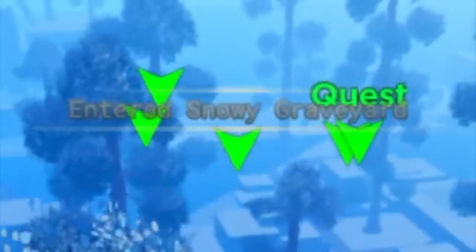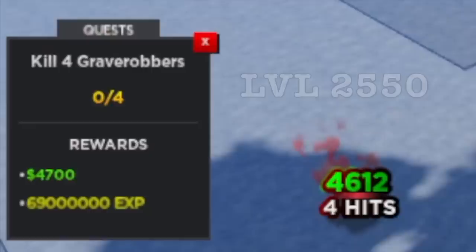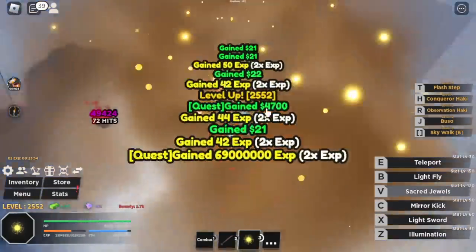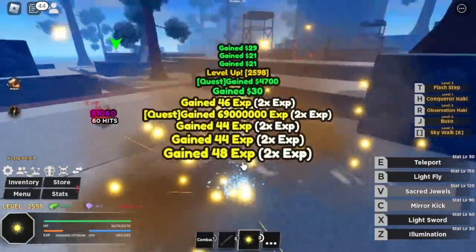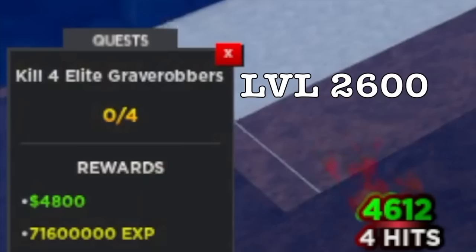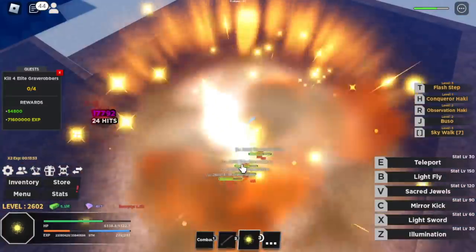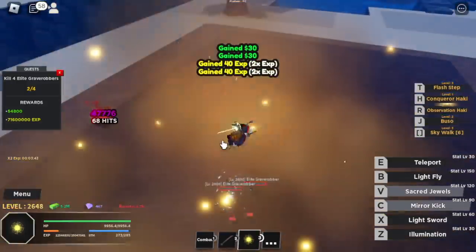Next we grind in the Snowy Graveyard. First target: the Grave Robbers. Our V and G skills are still effective, and I think we can keep using these until max level. At level 2,600, change opponents to Elite Grave Robbers. It's just a cycle now — Samurais to Elite Samurais, Shinobis to Elite Shinobis, Grave Robbers to Elite Grave Robbers.